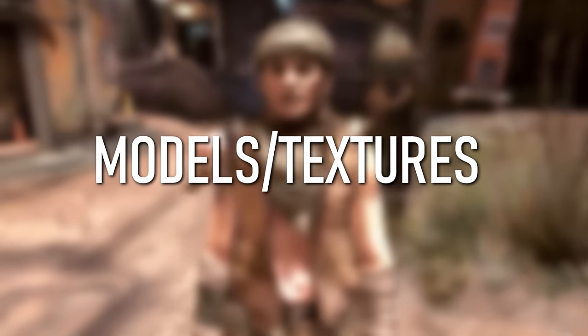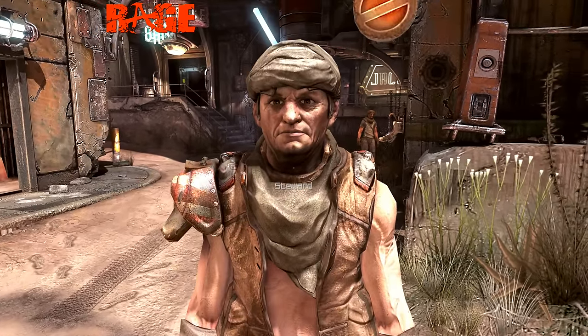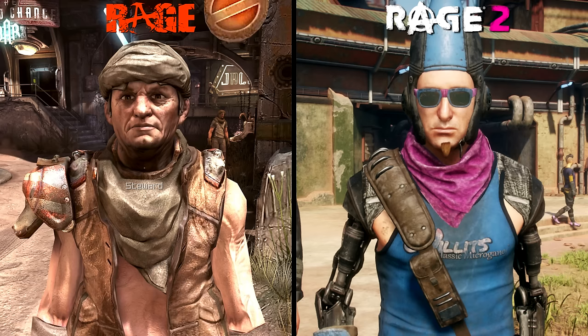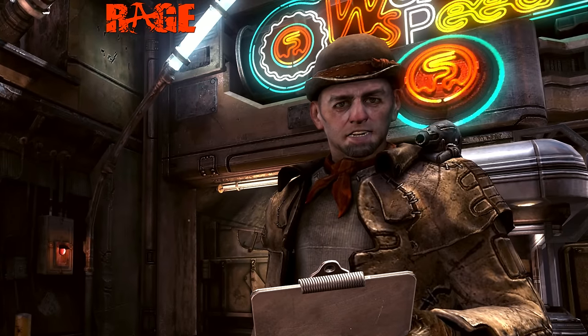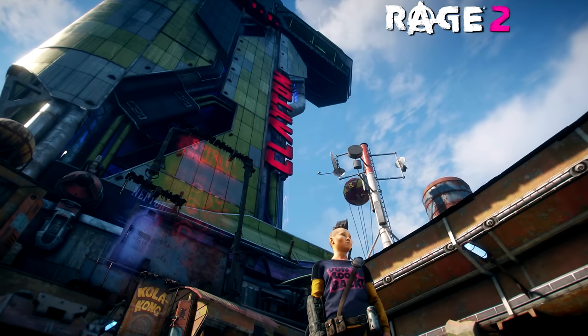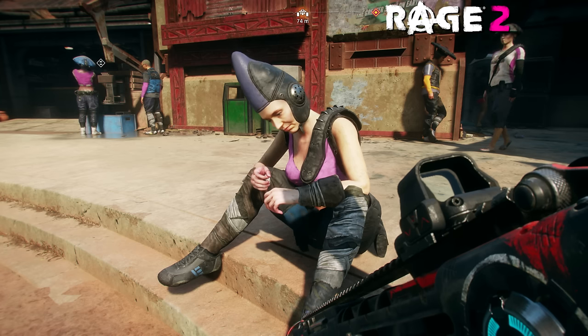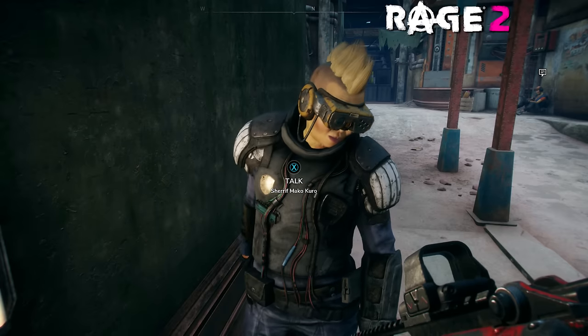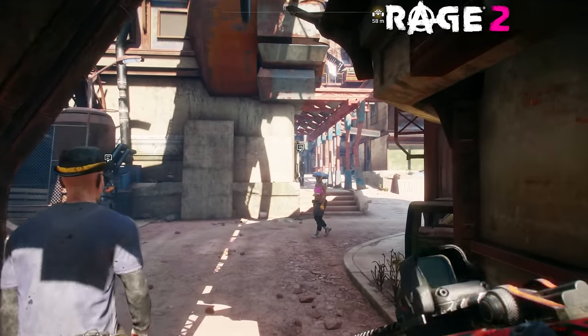To kick this comparison off, let's first take a look at a few of the character models, starting with some of the random pedestrians that walk around the town of Wellspring. Right off the bat we can see there's been a major shift in the style of clothing — the characters in the original Wellspring appear more like scavengers with stitched-together outfits and a more gritty, dirty appearance, but after the events of the original game the town has been thriving, with residents now wearing more futuristic outfits.